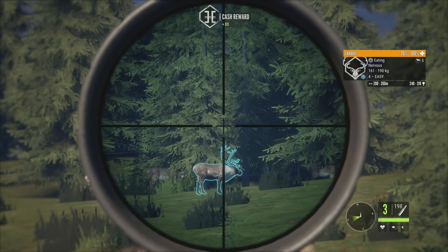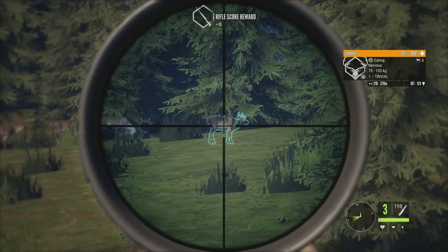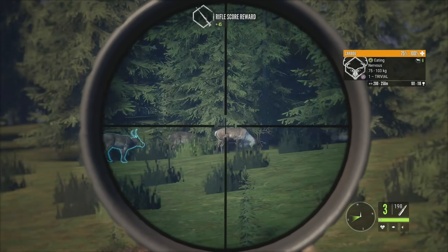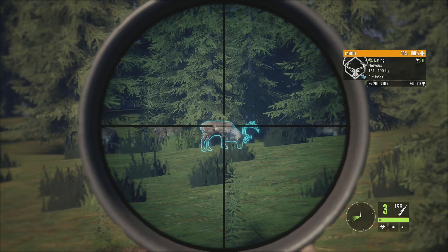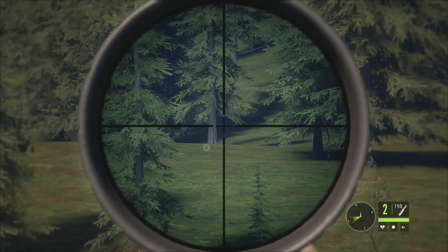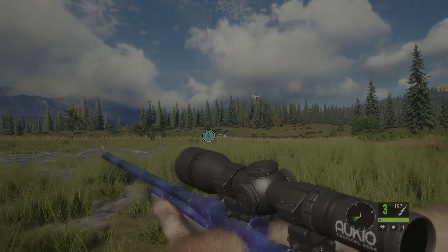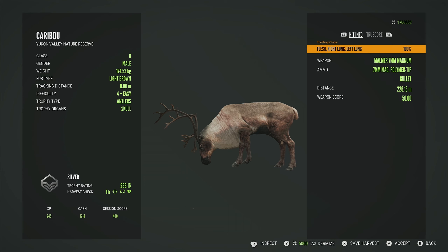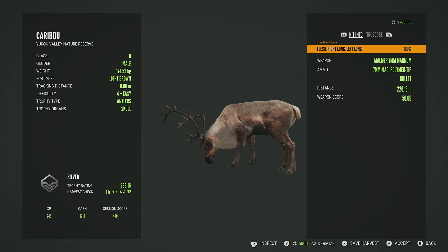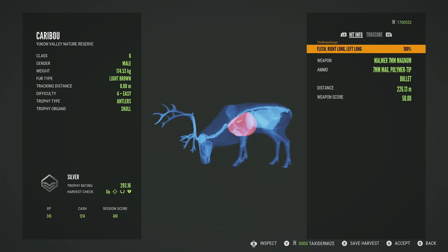I saw some caribou up here — a level 4, 240 to 319 — and that looks like the only male, but we're going to take him. That dude is not going to be getting very far at all. Our level 4 caribou is only a silver, 293.16, and that shot was double lung, which is what brought him down so quickly.